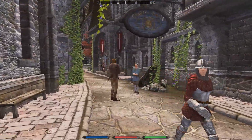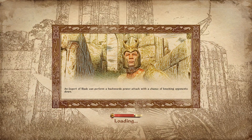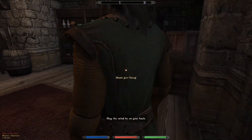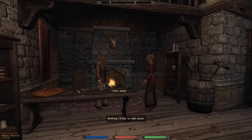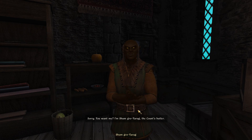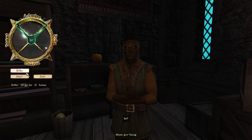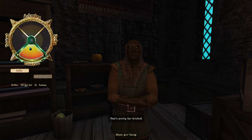The Mages Guild — I definitely need to stop in there. Also encountered Shum Gro-Yarog, the count's butler. Interesting — we definitely want to get to know him then. He likes admire and coerce. Working through the persuasion wheel with him.